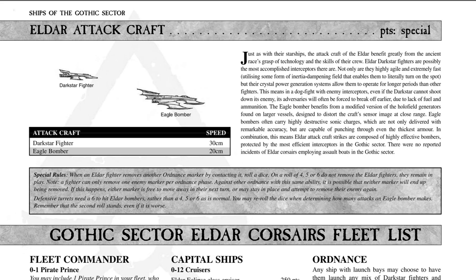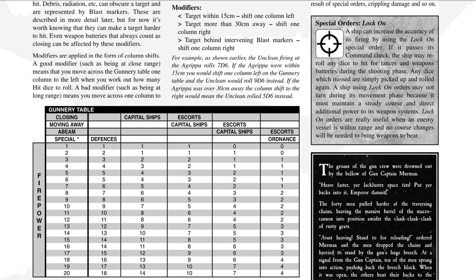Before talking about the ships, I want to explain how the gunnery table determines the number of attack dice, because it's important for understanding Eldar and holofields. The holofield moves this chart over, dramatically reducing the dice you get to roll against Eldar. It's a little overwhelming at first, but essentially the table accounts for whether a target is flying toward you, sideways, or away.